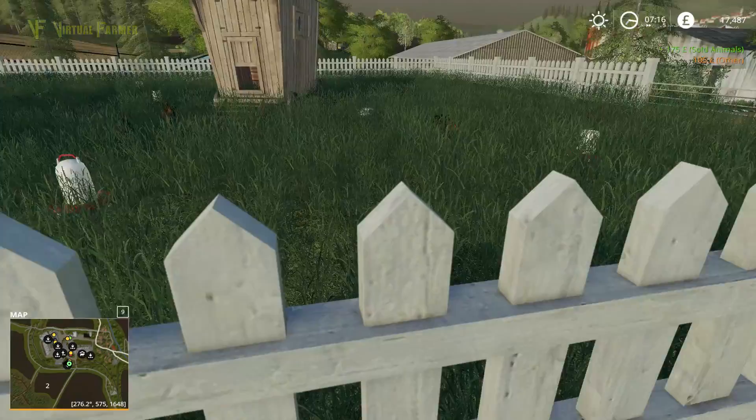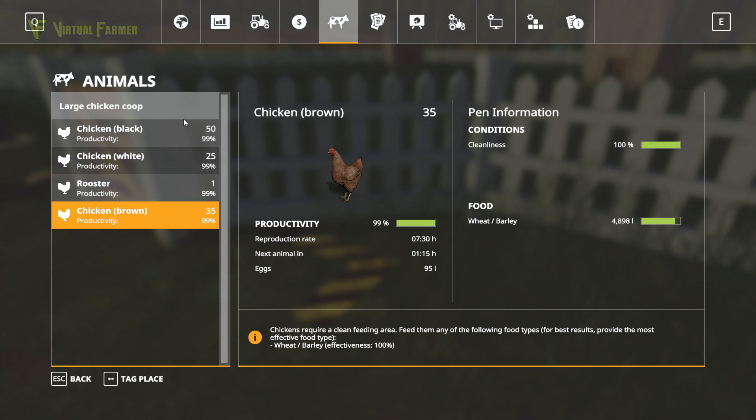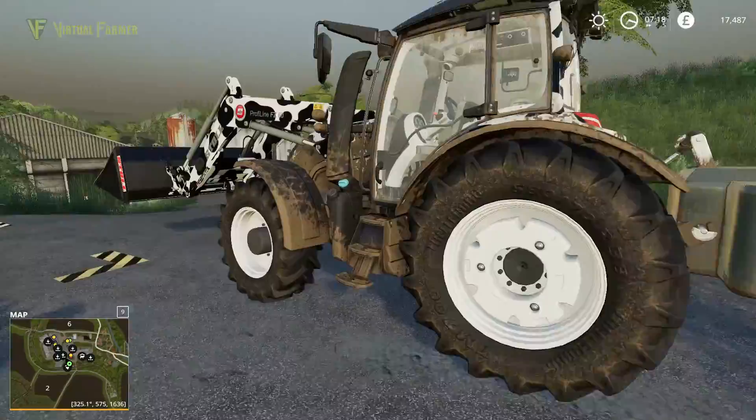That should now mean there were 50 black chickens, 25 white, and 35 brown. We could take down a little bit more. This coop here is a large coop, so we should be all right anyway. But I want to kind of even the numbers out — we can make a little bit of money by doing them as well.